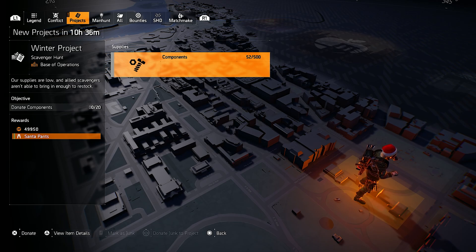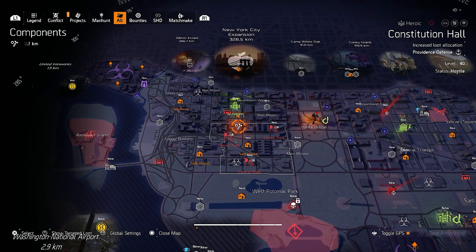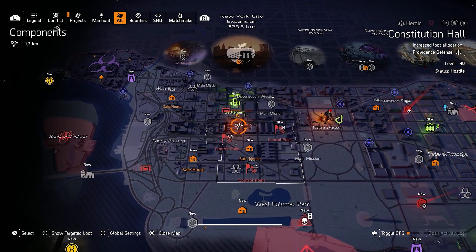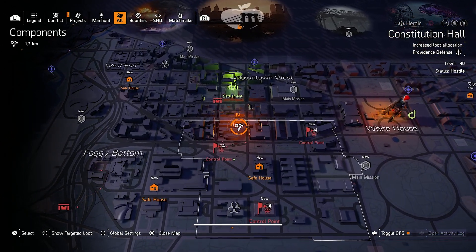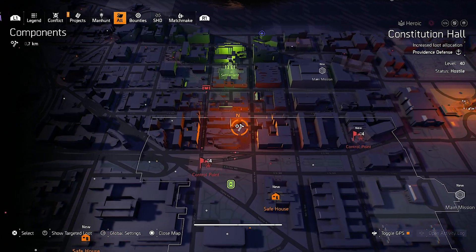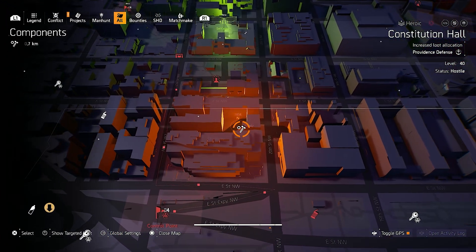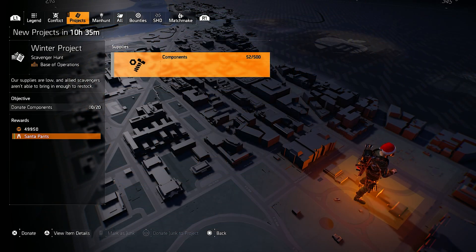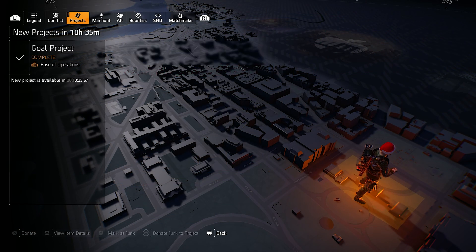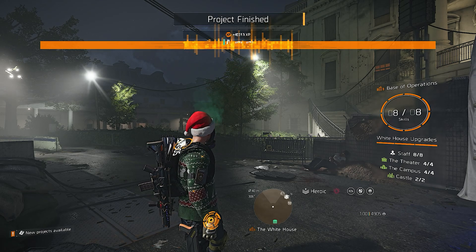If for some reason you don't have components, look for this little marker on your map. You only have to travel there, pick up one of the containers to get enough to donate. Then if you've got enough, donate it and you will unlock the Santa pants.